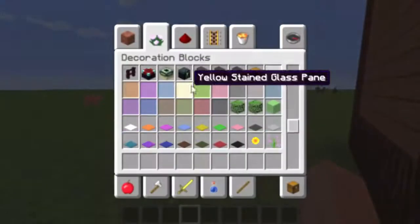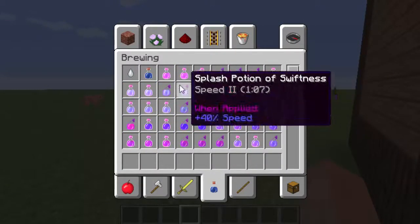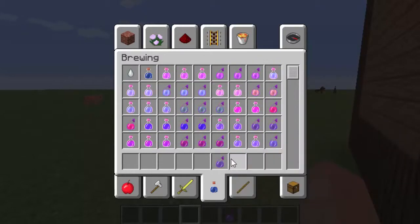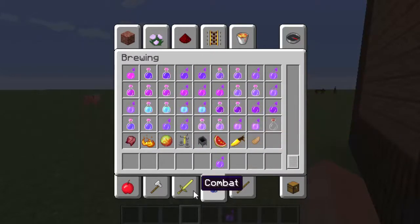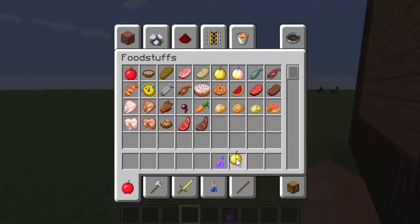How this works: basically all you need is a splash weakness potion and a gold apple — not the gold block one, but the standard gold apple.